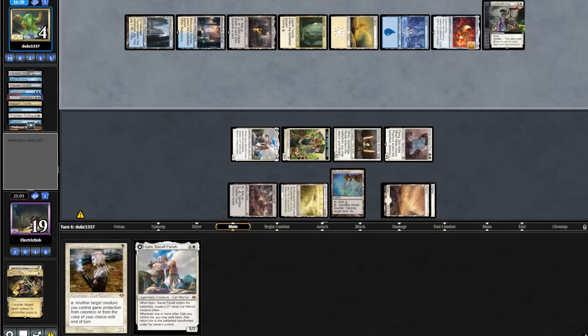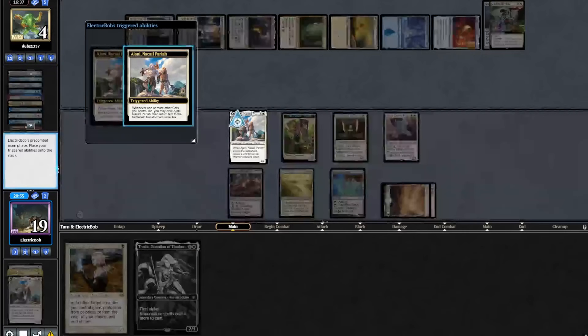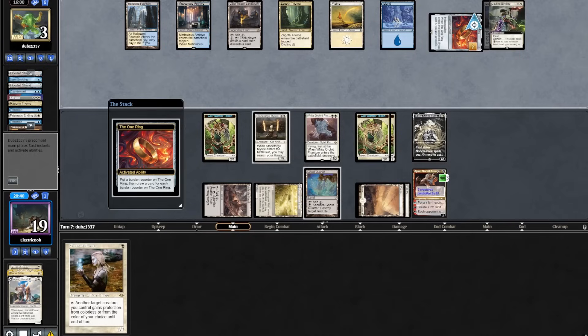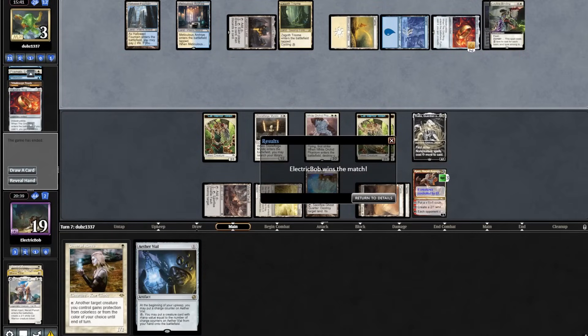Drawing a card with the One Ring, we find a Thalia. We'll play out our Thalia, which means we get to flip our Ajani. We'll zero our Ajani, then play out a Thalia. The opponent draws 2 with the One Ring, then activates Sky Reach. And they scoop it up — let's go, on to the next match.